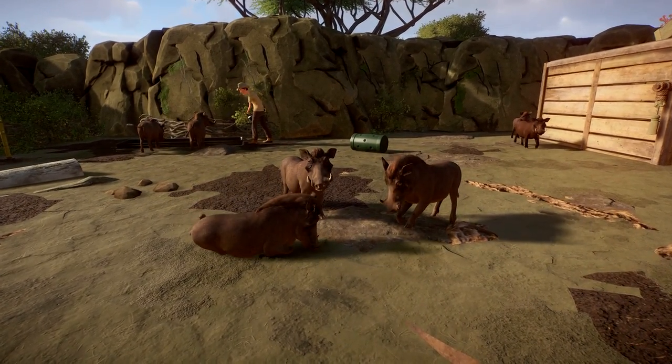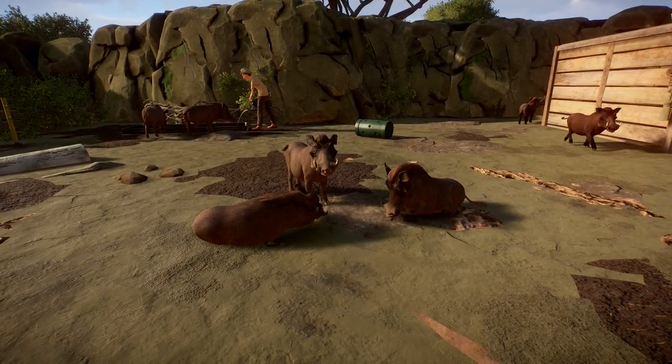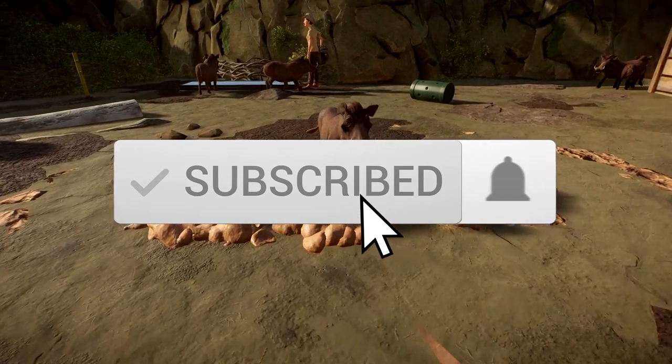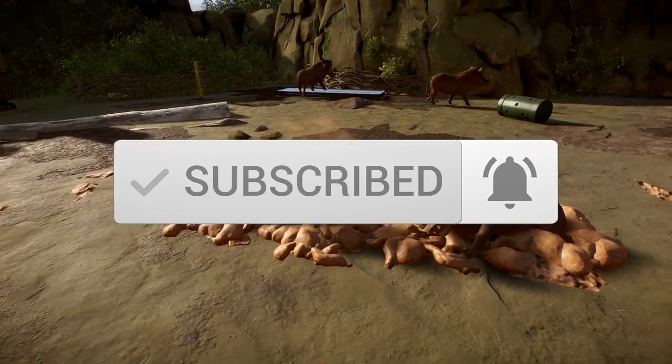Look at the little meeting that's going on between these three warthogs. What do you think they're scheming about? Well, they appear to be scheming about making mud - that one's not having any of it.